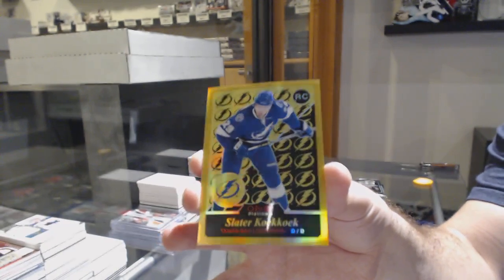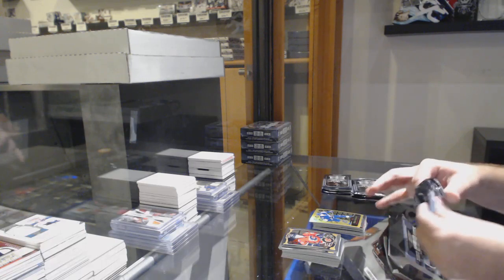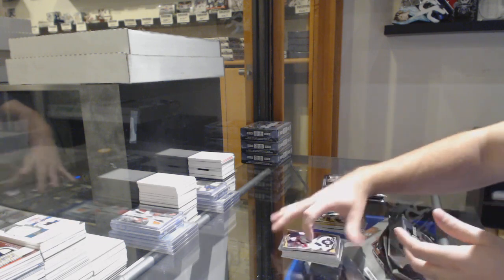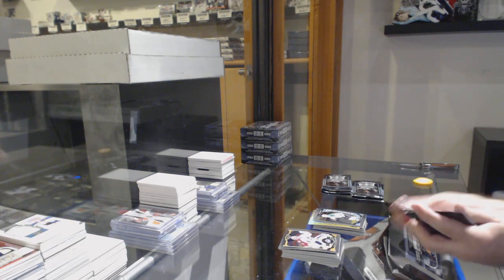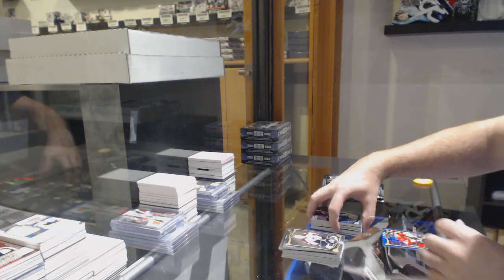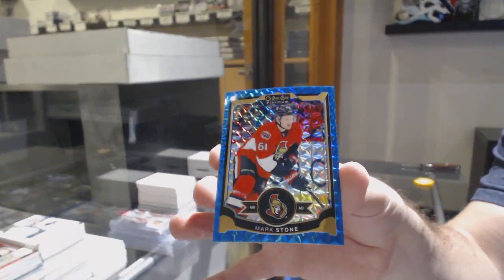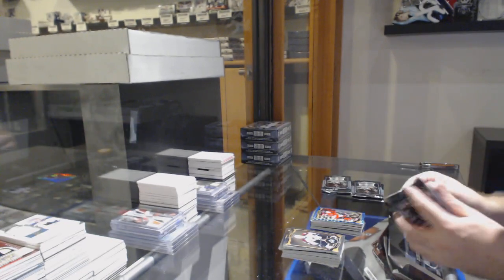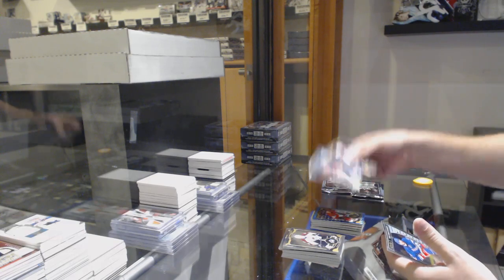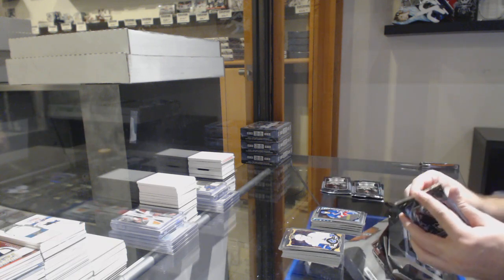Number 149 for the Tampa Bay Lightning. Rainbow of Cedine for the Canucks. Devin Shore for the Dallas Stars — Marky rookie. We've got Andrew Kopp for the Winnipeg Jets — Marky rookie. Mark Stone, number 75, Blue Cubes for the Ottawa Senators. We've got a Rainbow rookie of Matt Quimple for the Ottawa Senators. And a Lindbergh Marky rookie for the Rangers.